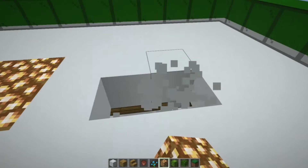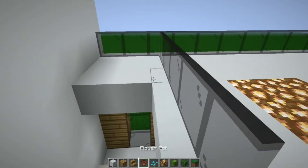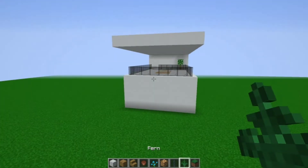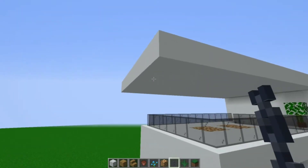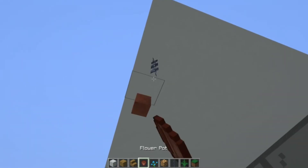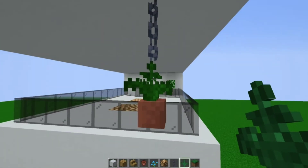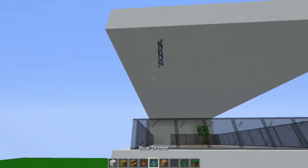Now come over here and just go into the corner — cactus and oak leaves for another little plant. It looks really nice because this overhang just looks great. So go one over from the side, place a flower pot just like so, and then get any plant — I recommend fern because it's the perfect height and it looks nice. That's what they have in real life. Do the same on the other side, just like so — looks pretty nice.